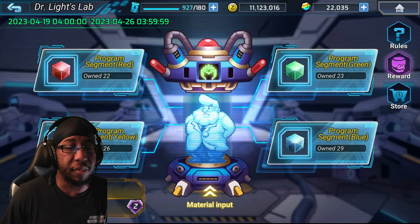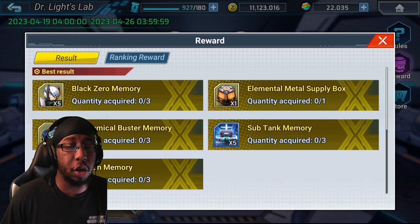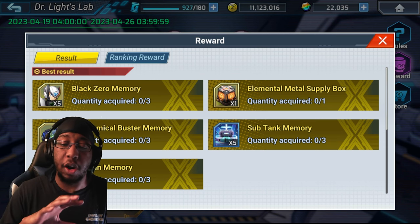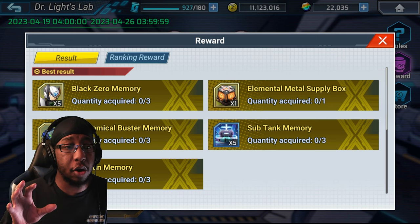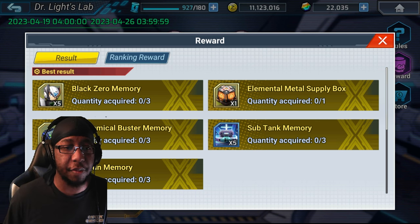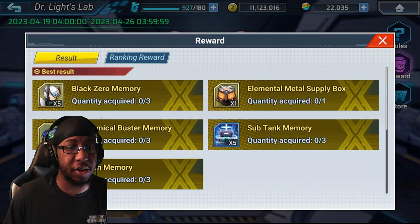Now that we have all of our programs for the day, if we click on the rewards tab you can see what your rewards are — and this is very, very important. We have Black Zero, Elemental Metal Supply Box, Biochemical Buster, Subtank Memory, and Shotgun Memory.